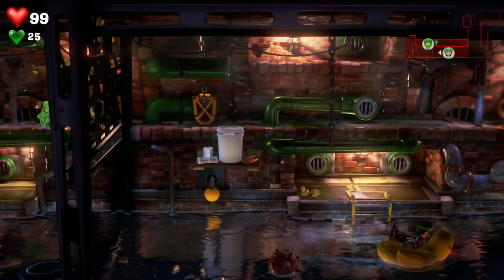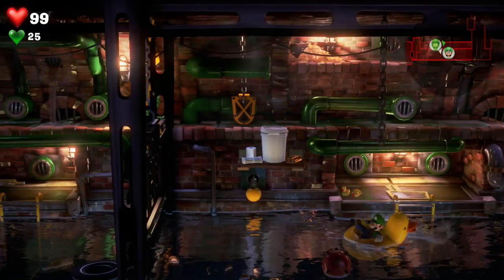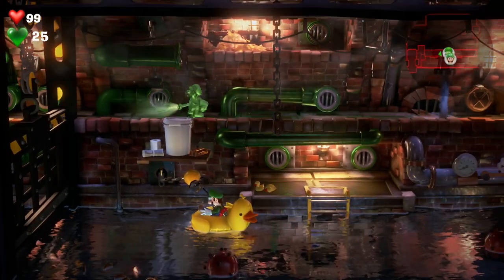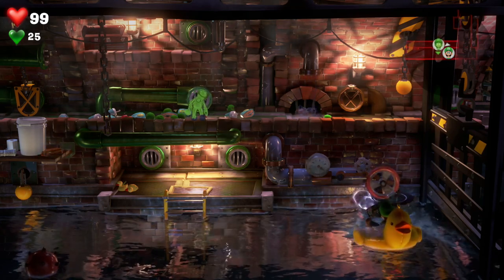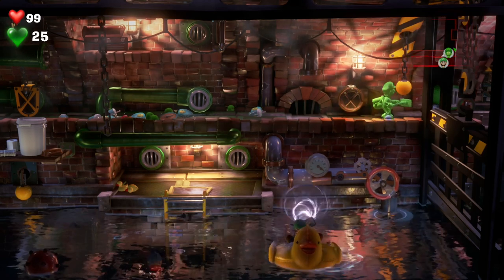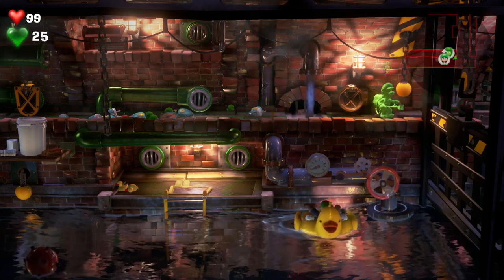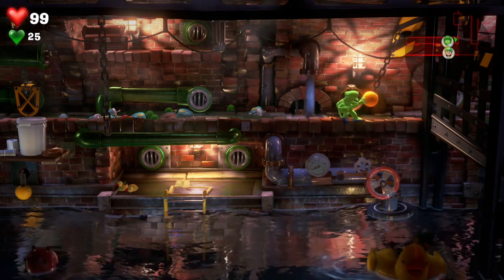With Luigi on this part, watch out for the mine that's going to explode. We're going to hoover the switch over here, pull it open, switch to Gooigi and he can walk on through. Now with Luigi, turn off the water with the valve on the bottom right, switch to Gooigi, make him hoover the switch, pull and that gate is now open as well. Switch over to Luigi and make our way through.